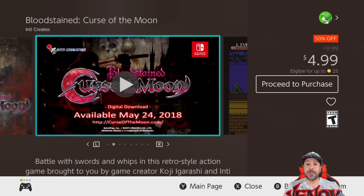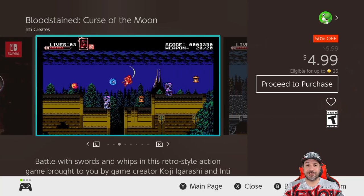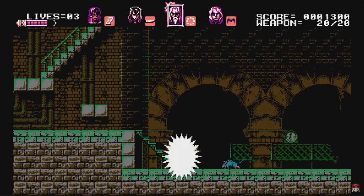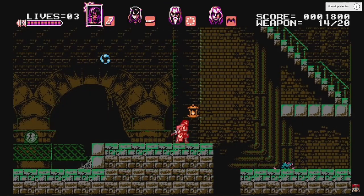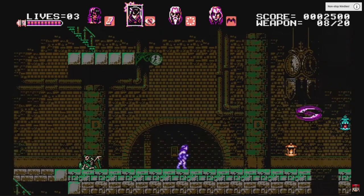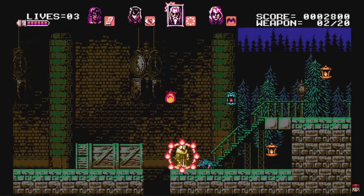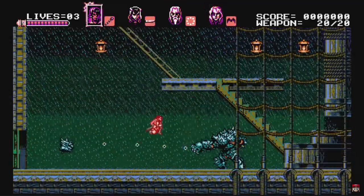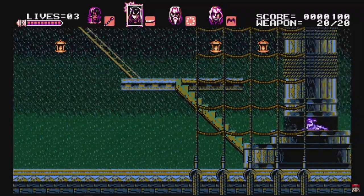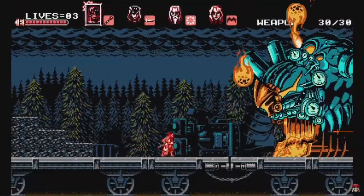Next, Bloodstained: Curse of the Moon is 50% off at $4.99. This game is almost a direct spiritual successor to Castlevania 3, even using the same mechanic of swapping between three playable characters. If you were ever a fan of Castlevania and wished for a true sequel to Castlevania 3, look no further than Bloodstained: Curse of the Moon.